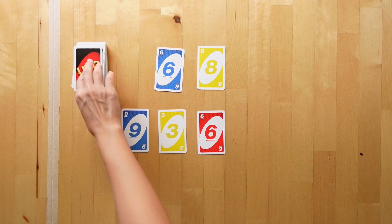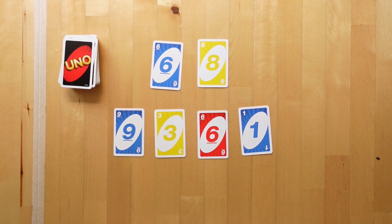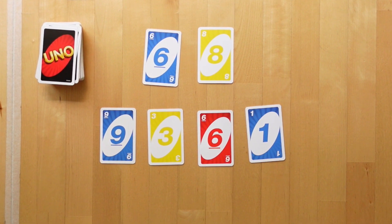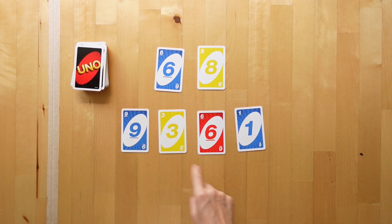The next four cards are turned over for all players to see. Players can use each number only once, along with any combination of the following operations: addition, subtraction, multiplication and division. We have 9, 3, 6 and 1.